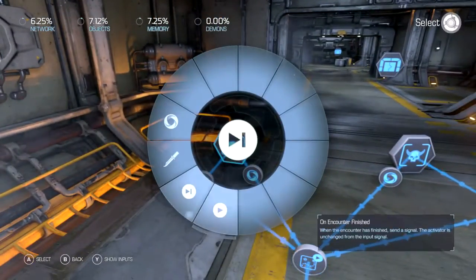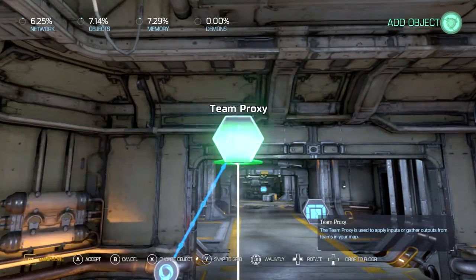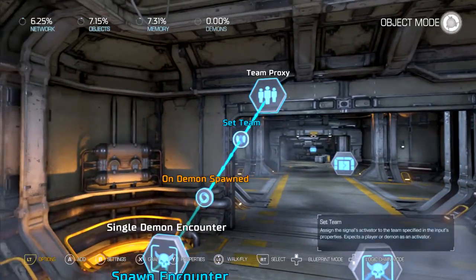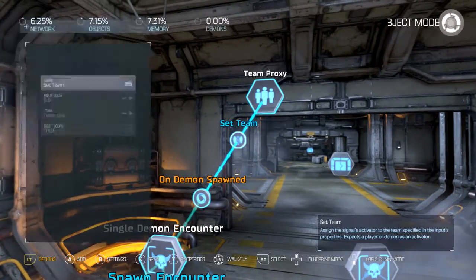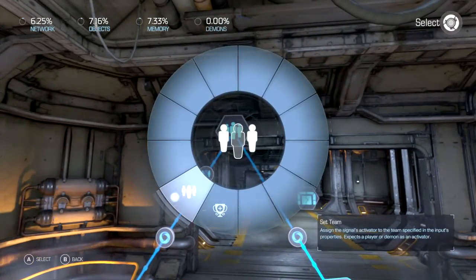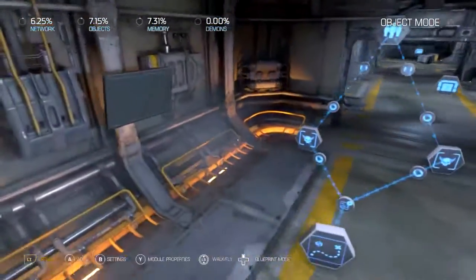The other thing you can do on Spawned is you can do a Team Proxy, and it immediately sets it to Team 1. You can do the same for both — get rid of these — it still works.